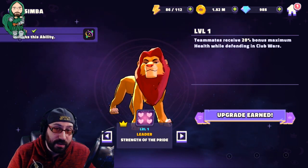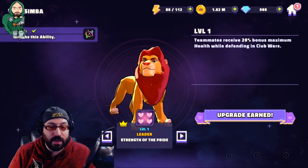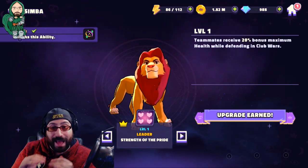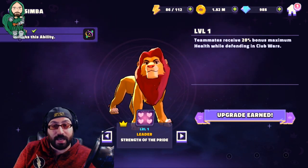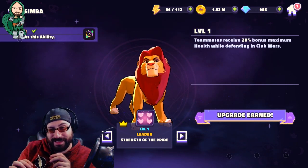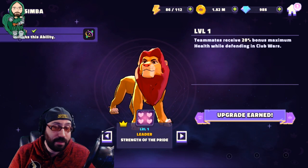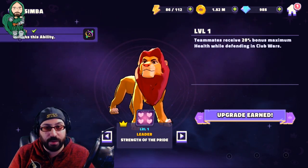When you think about what Rafiki does — cleansing debuffs and reducing cooldowns — combined with what Simba does, the point of this team becomes clear: it requires a very specific counter from the opponent rather than just allowing their strongest team to roll over you. If they're using downtown villains, they're going to have a very hard time beating this team at parity. You can also add two extra characters of your choice, and everyone benefits from Simba's maximum health leadership.